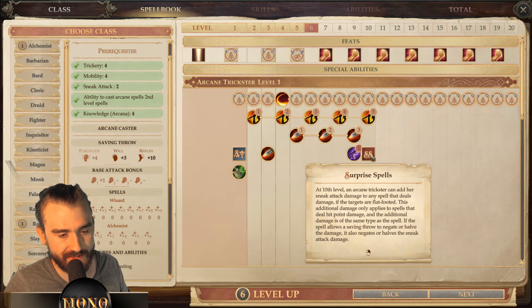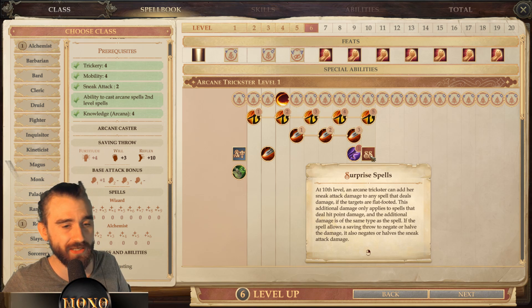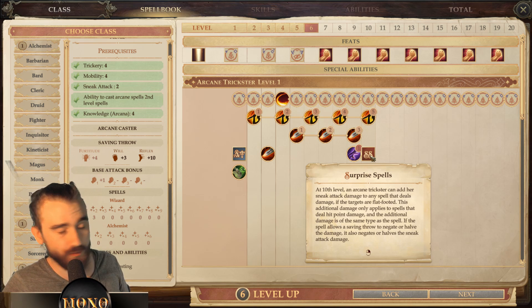You also get Surprise Spells — whenever you catch someone flat-footed with any spell, you deal additional sneak attack damage. You pick this up at level 16, and keep in mind most playthroughs end around level 15-17. But you'll be able to cast something like Finger of Death as a surprise spell with increased sneak attack dice, which can deal 200-250 damage — quite insane. You do need to be in Greater Invisibility and the target needs to be flat-footed.